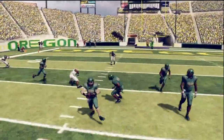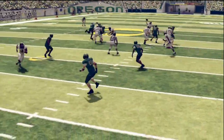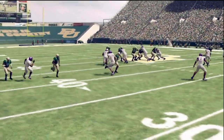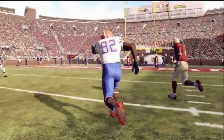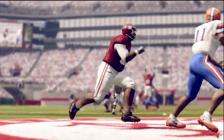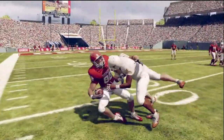Another huge improvement is zone coverage. Defenders will now play their zone based on receiver routes as opposed to always sticking to their assignment. You will see the defenders handing receivers off to another defender as the receiver runs through one zone to another. Defenders will take away short zones as well, so those of you that made your living off throwing to the flats will need to find a new offense.